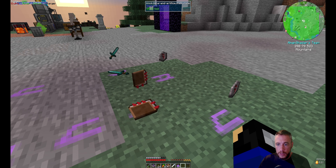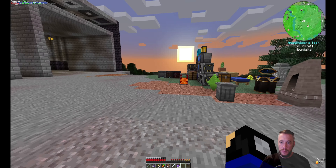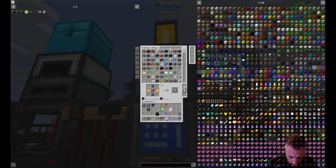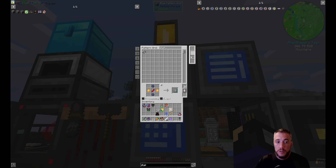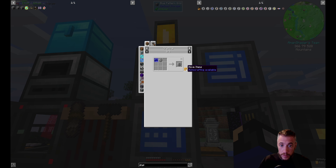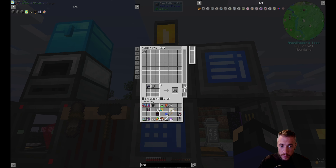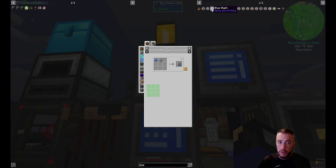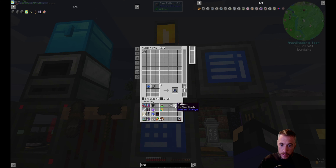What swords do we have? We have a stone, we have a gold — let's use this crappy gold one — we have an iron. So we need a wooden sword and a diamond sword. Apparently we've got to manufacture some. And we needed a couple of runes — looks like both red runes. So I really need to teach the machine how to make runes.